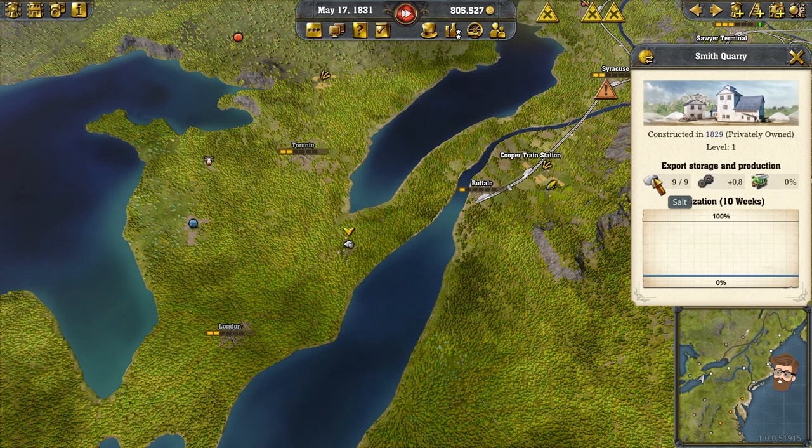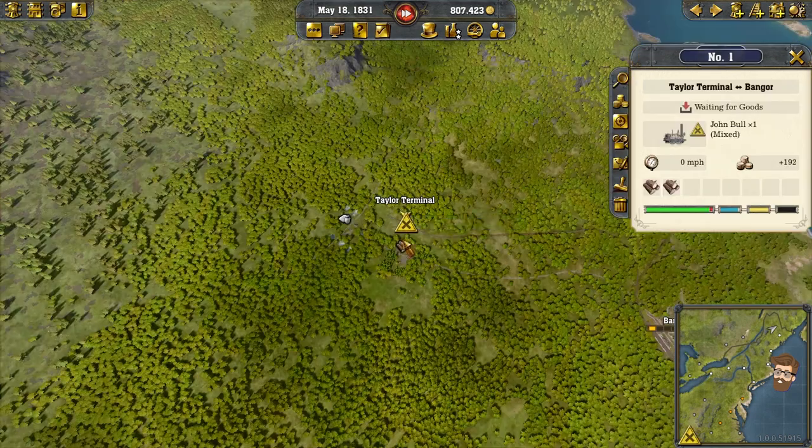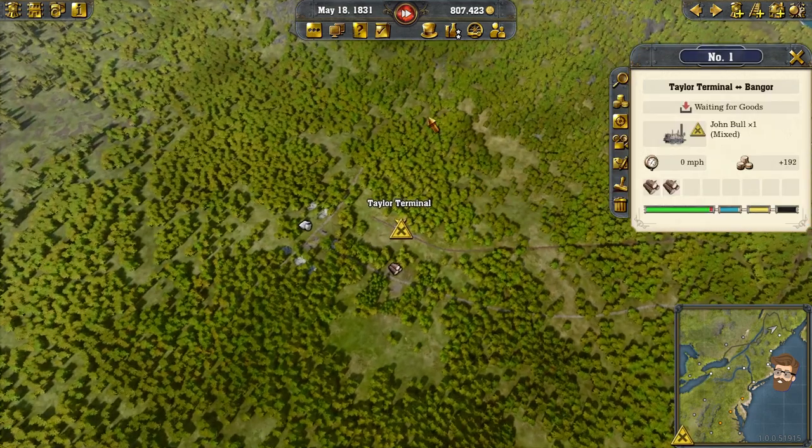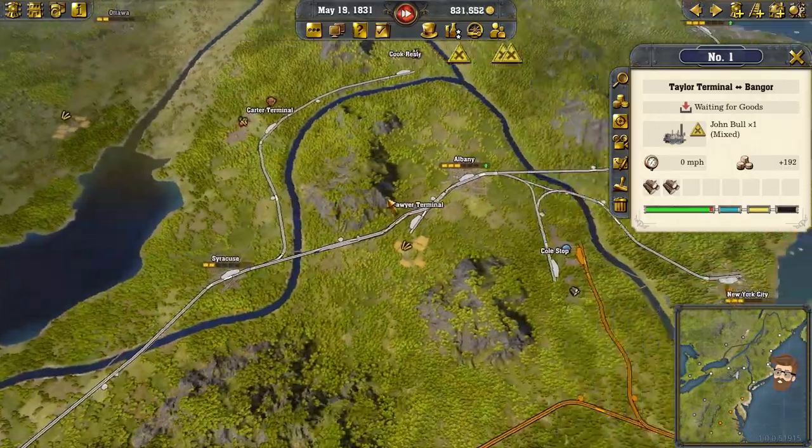Smith Quarry just produces salt, and I don't think anybody needs salt right now. So I think that's going to be where we go — I think it's time to start expanding to Canada, our neighbor to the north.